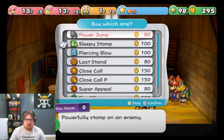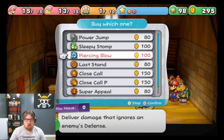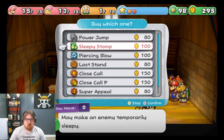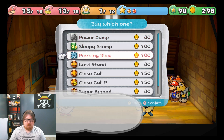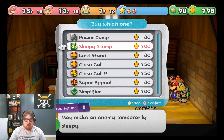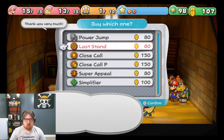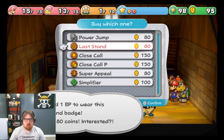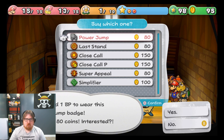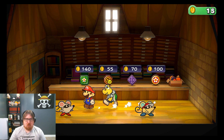What do we not have? We have all of them except for these. I can get all three of these. I think piercing blow sounds really, really good. I'm gonna get all three of those. There — now we're broke again.